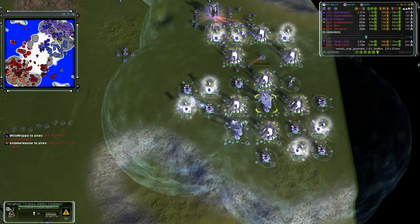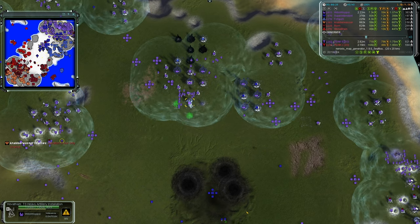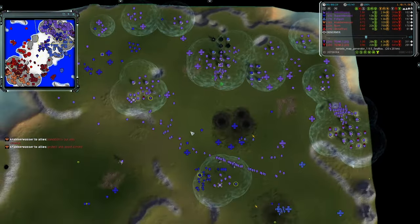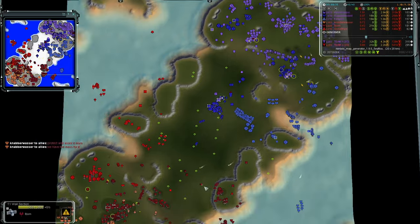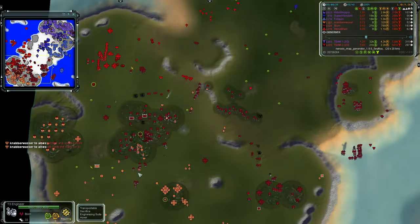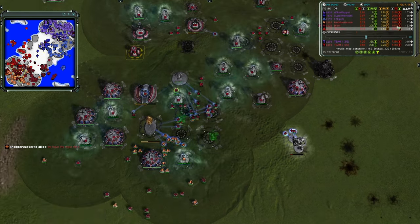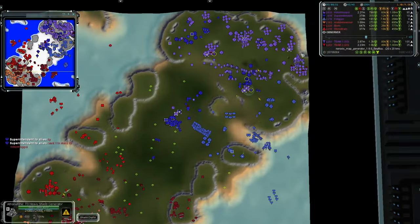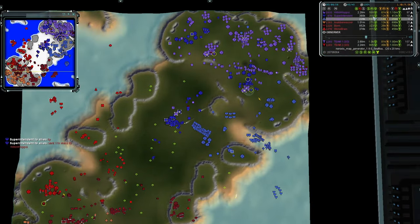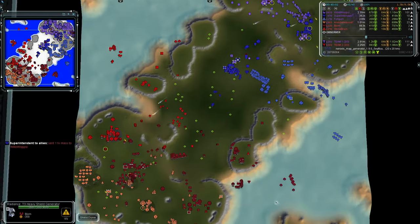Team one has three and soon four Chickens building. Willow Wisp is handling the RD game in the north while the other two players handle land defense — a good split of duties. Team one now has the mass advantage again, having switched back. Willow Wisp seems to be energy stalling — his mass is fluctuating between 600 and 500 because energy stalling reduces your mass generation rate. Team two might push forward with experimentals, but there's hardly any ground defense for team one right now — just one Chicken.